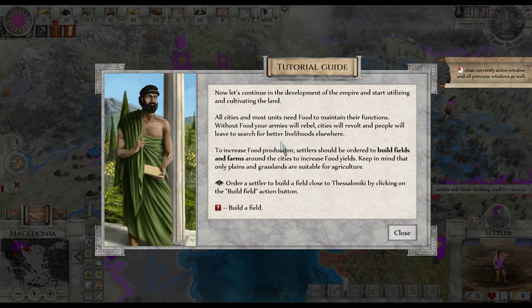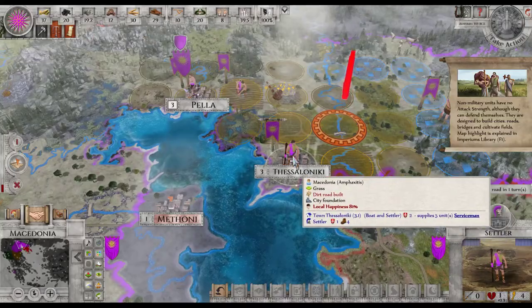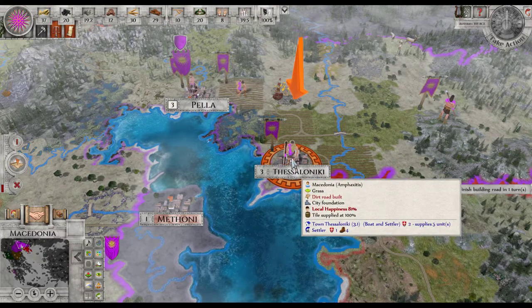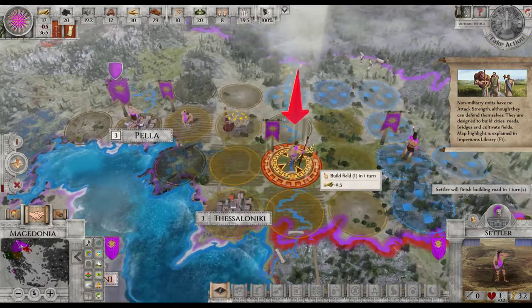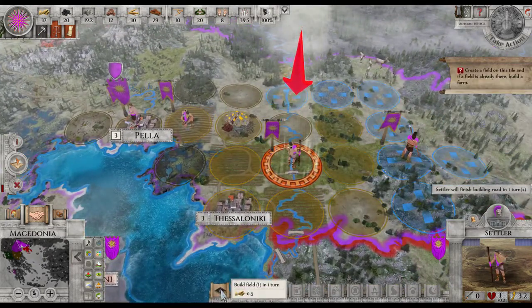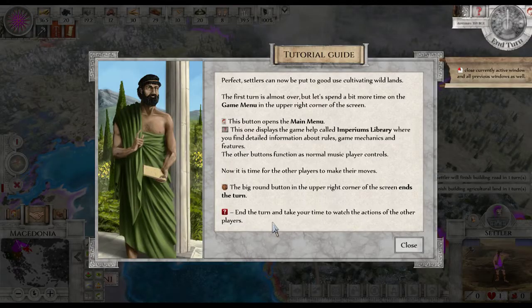Most importantly, you need food. Without food, the armies will rebel, the city will revolt, and people will leave to search for better livelihoods elsewhere. To increase food supply, settlers should be ordered to build fields and farms around the city. Keep in mind that only plains and grasslands are suitable for farming. We've got a settler right there — build fields there, and there, and there. All right, perfect — now let's continue.